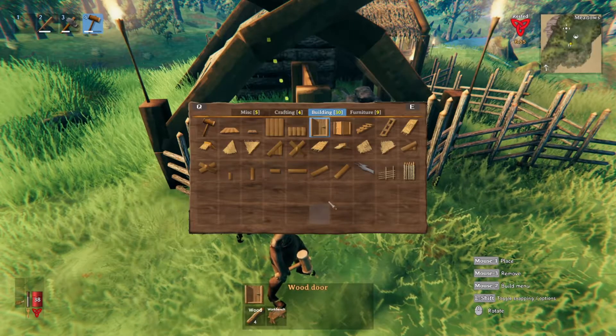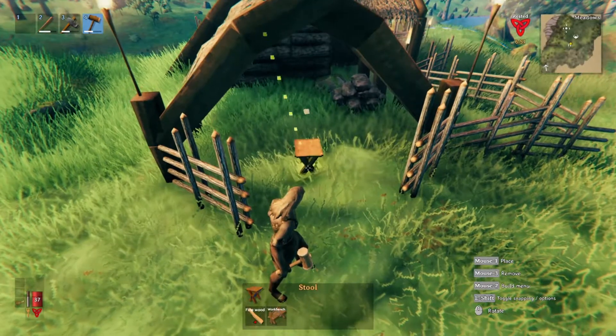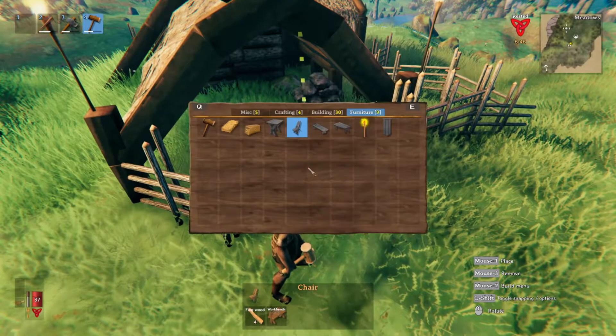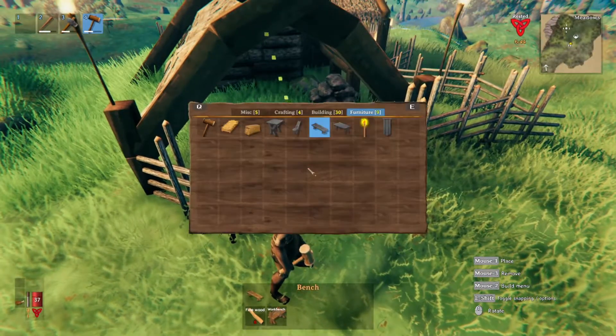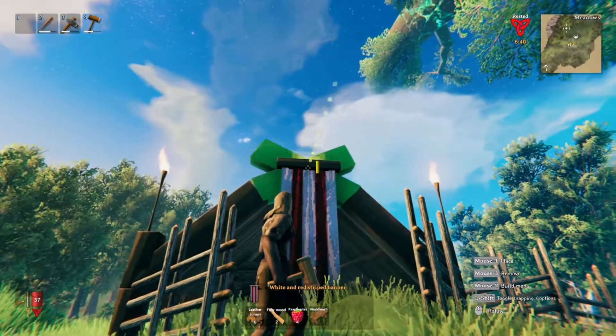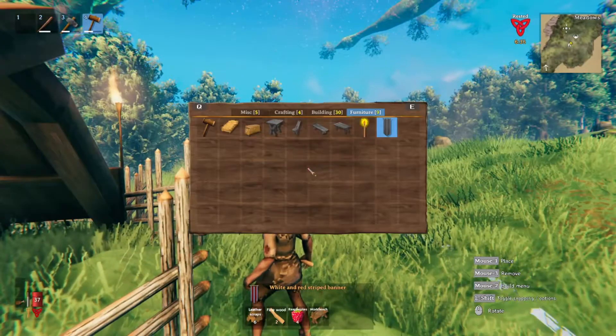When I got the wood from the tree today, I got some aesthetic stuff. We got chairs, benches, tables, and a banner. Yeah, we got that when we got fine wood. So that was pretty cool.